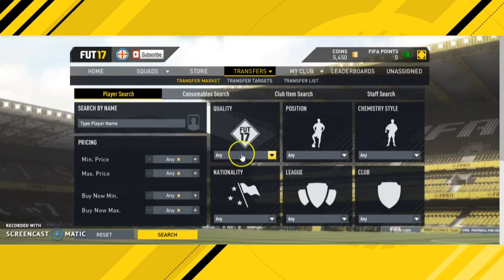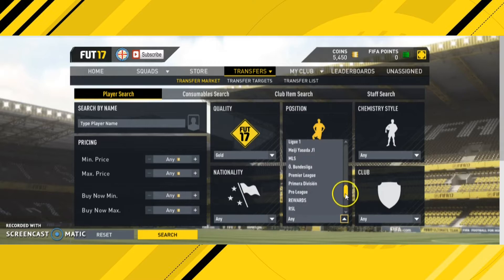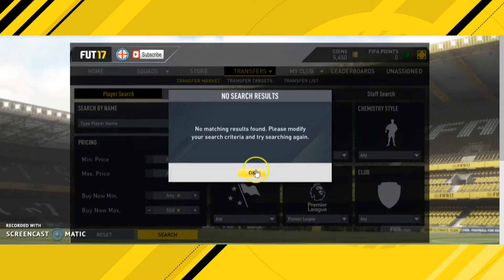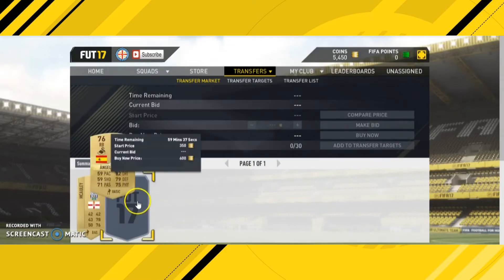Here's what you're going to put in: go to Quality and set that as Gold, then go to Defenders, then go down and search for the Premier League — the English Premier League — and then in the Buy Now section type 550 coins and search.